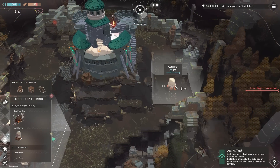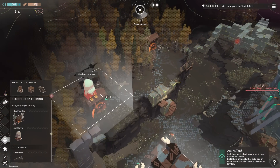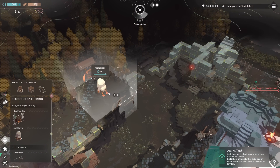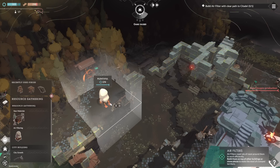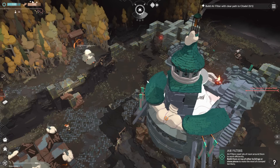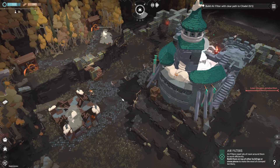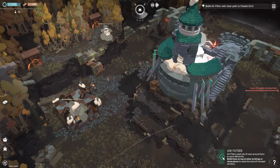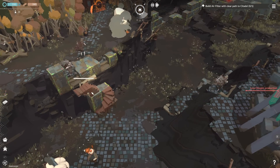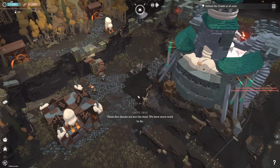I like popping that right on top of the building. We'll go for the plentiful spot. We'll build two and see what it says about oxygen production. I really like that format. These guys are probably thinking: please build better stairs for me, it's so precarious to be hauling.